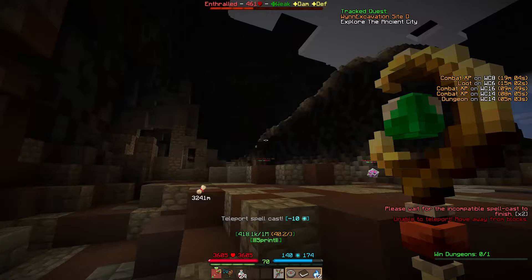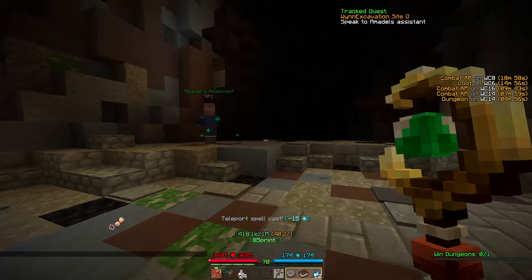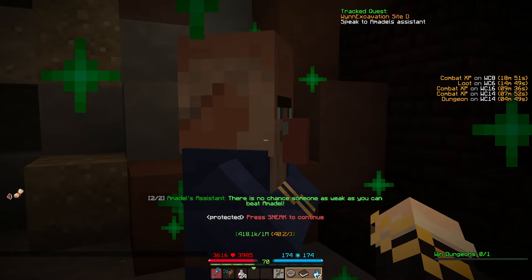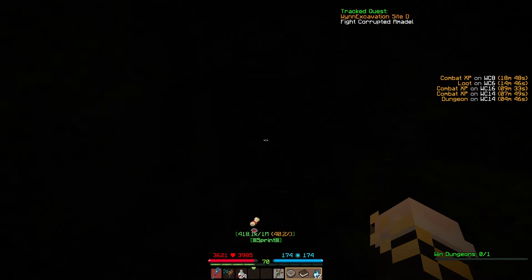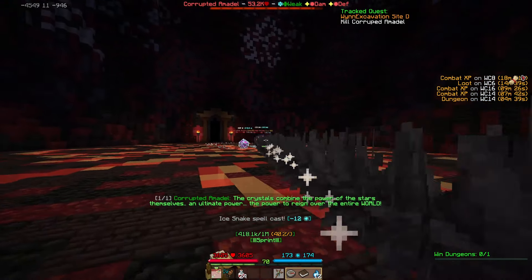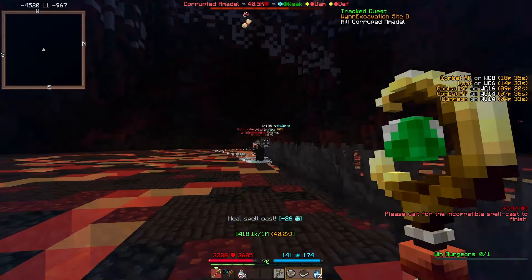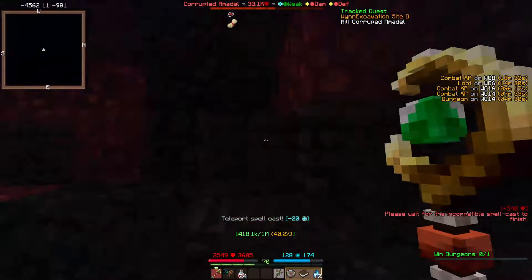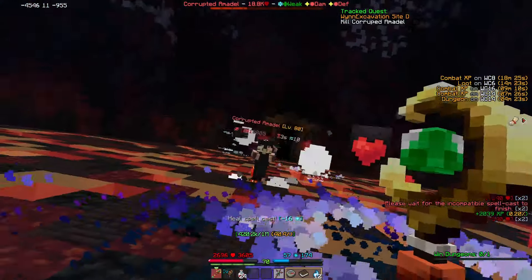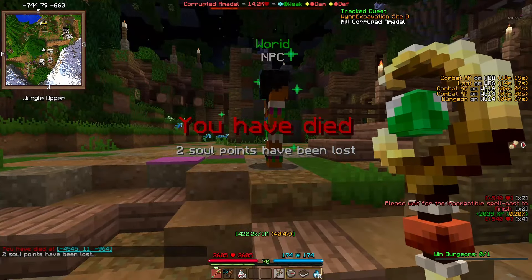I continue maging through everything with my build - it's a nice build. I find another door with an assistant who says there's no chance someone as weak as I can beat Amadell. I say I'll beat Amadell. The crystals combine the power of the stars themselves - ultimate power to reign over the entire world. I'd better beat Amadell because I do not want to do all those puzzles again.